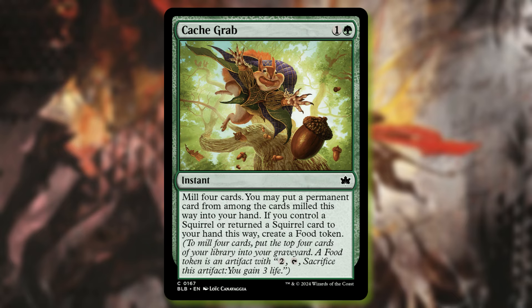Cash Grab is one and a green instant — mill four cards. You may put a permanent card from among the cards milled this way into your hand. If you control a squirrel or return a squirrel this way, create a food token. I'm pretty sure this is almost an identical copy of another card that exists, the name of which I can't think of off the top of my head. It's cute and certainly decent for squirrels. With a lot of stuff relying on food tokens now with things like forage, it's a bit better than I'd initially give it credit for — but it's a common in the set for a reason.